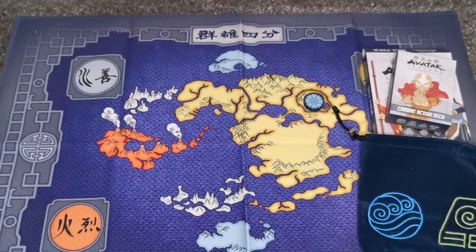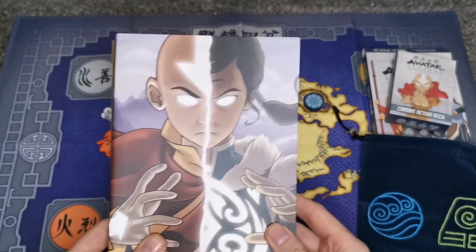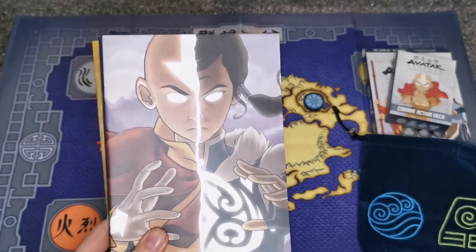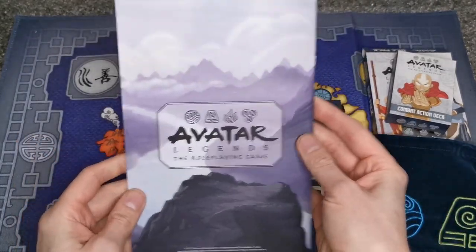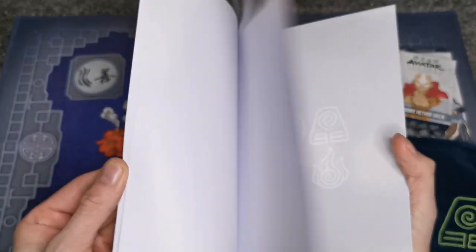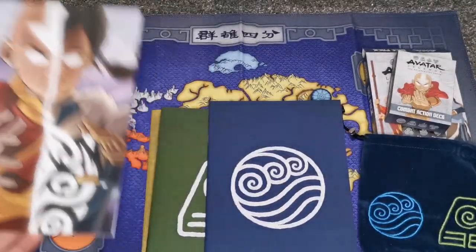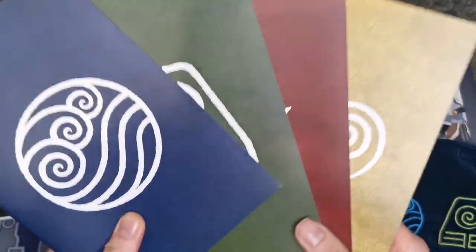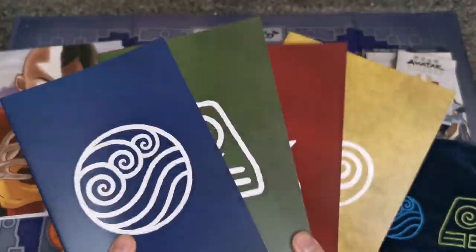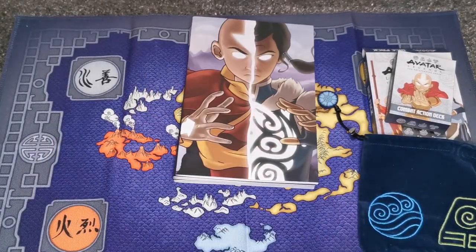Next we have a pack of notepads. I love these but I'm a little bit dubious about actually using them because once they're filled they're gone for good. There's one with Aang and Korra on the front for the game master, and they're essentially empty pads to jot down character information — probably good for one or two campaigns and they do have a lot of pages. We also get a set of four for all of the elements, though unfortunately we don't get one for the technologist or the weapon specialist, which is a shame. But they are really really nice.